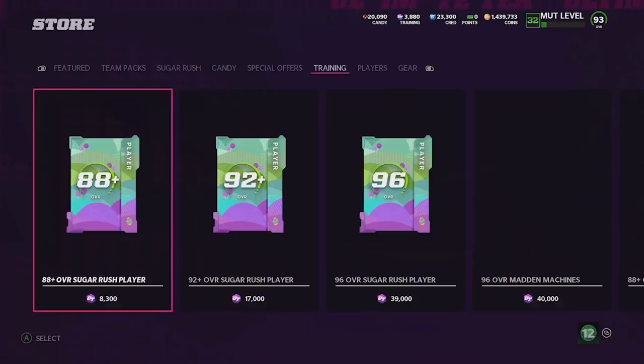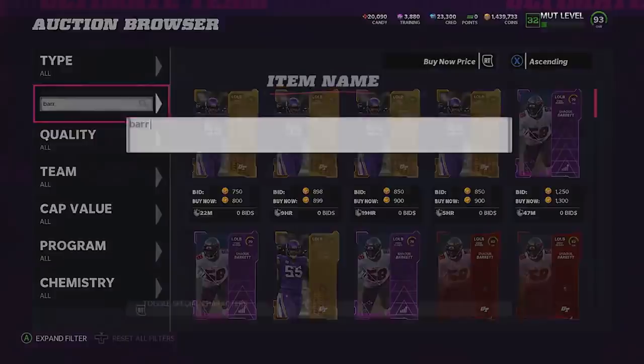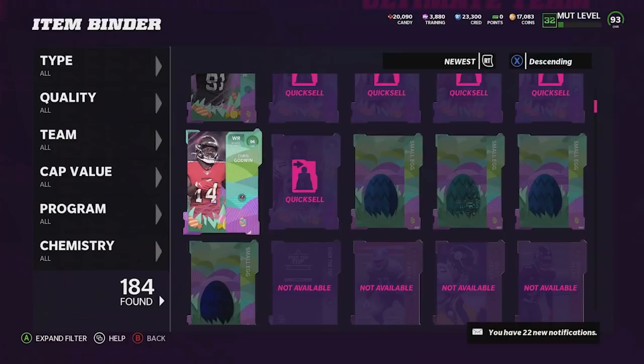What I'm going to do with my coins is just buy a ton of 96s, quick sell them, and convert all that candy into eggs. I really have no plan of attack on what egg packs we're going to open. I'll be back once I get these 96s — and now we are at 17,000 coins remaining.